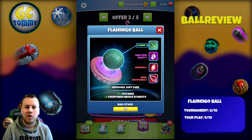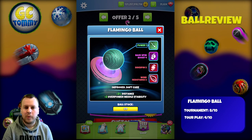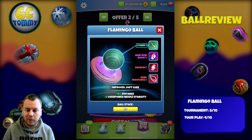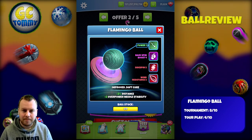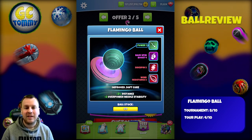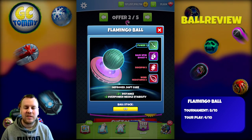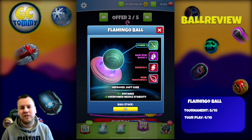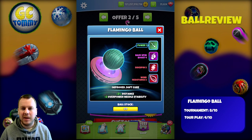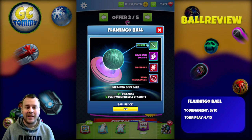The backspin boost is definitely a stat that has become more and more valuable, especially in master division where we have tougher greens. We can use the backspin boost to use the green as our landing area instead of having to bounce on a faraway spot that might be bumpy. I give this one an eight out of ten — a fair rating based on the backspin boost, the overpower, and usability as extras. Without those, I'd probably rate it around a five and a half to six.